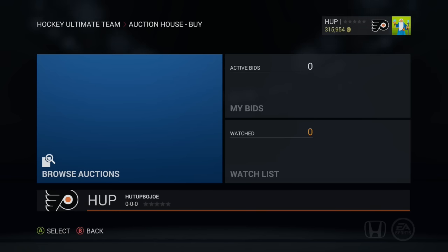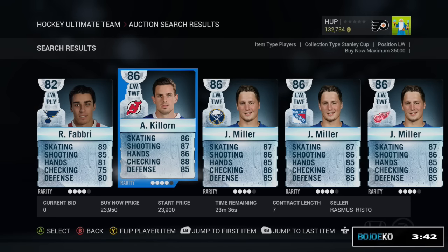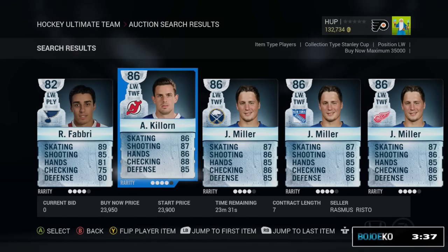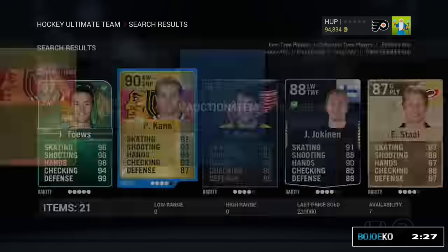Let's go for 24k — JT Miller for the cup edition card. I still need to sell Patrick Kane to get more coins. Last price sold was 230k, so somebody can have him for 190k. 190k for Patrick Kane — get him. I realize I'm going to lose five points because I forgot to throw somebody in and have a duplicate. I need my backup goalie — don't forget that. I have 30 seconds here. 10 seconds — I can get one more in, let's get Juan and Miller. Time's up.